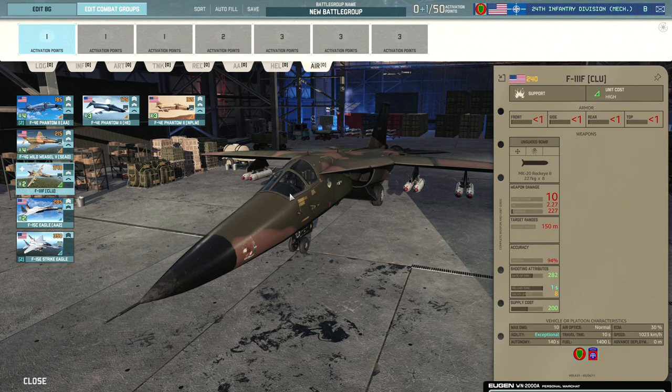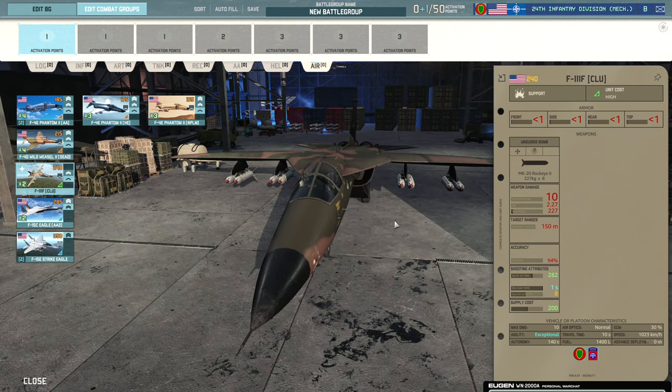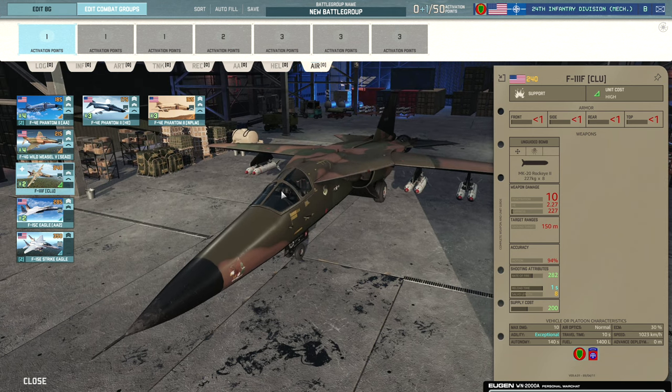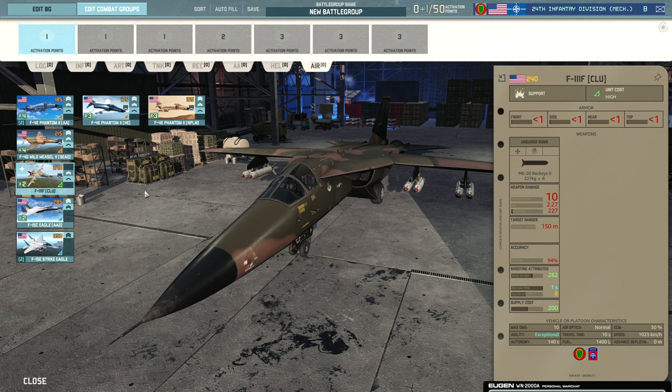We have the F-111F with eight Rockeye cluster bombs and 30% ECM. It's not a terrible aircraft — it claims exceptional agility but doesn't turn that well and has to go quite deep to get cluster bombs on target, flying over a lot of AA in the process. So these are somewhat suicide aircraft unless you're getting really good value by hitting super-heavy tanks. There aren't many AT options in the air tab otherwise — but we'll get to the best one.